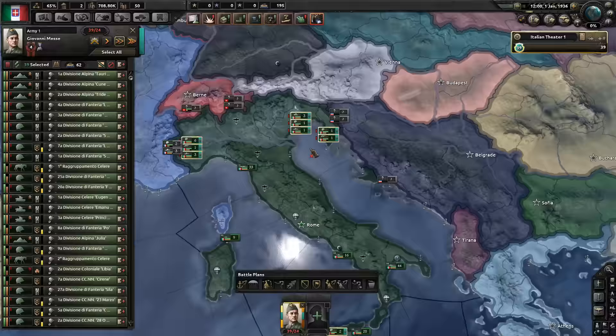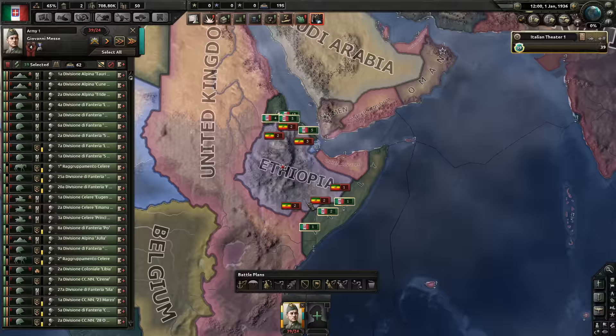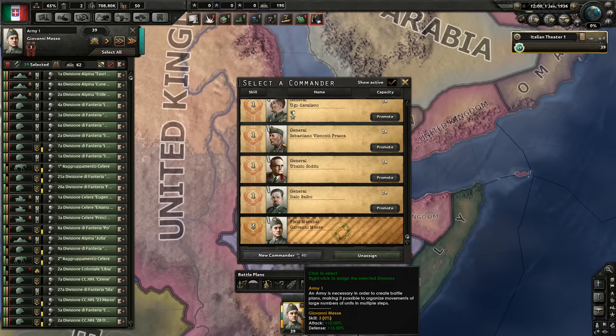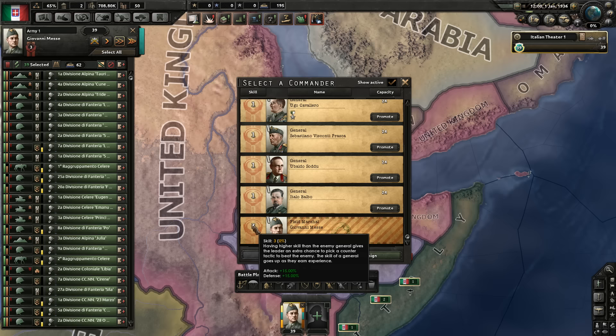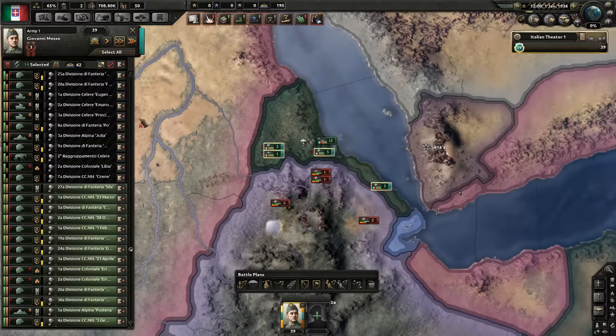Sometimes it's okay to have a general a little bit over the limit because the penalty isn't that bad, but in this case he's really over the limit and the penalty is 62 percent, which is quite brutal. What you would do is promote him to a field marshal — be aware he will lose all of his traits and lose one skill point. One skill equates to plus five percent attack and plus five percent defense.